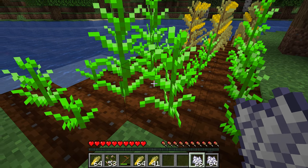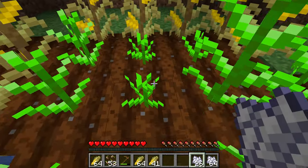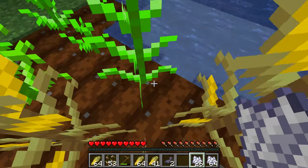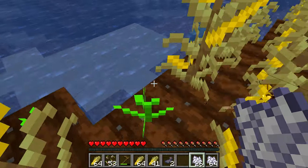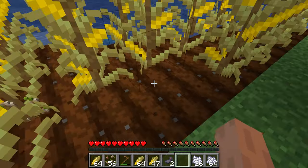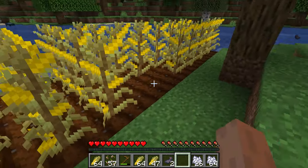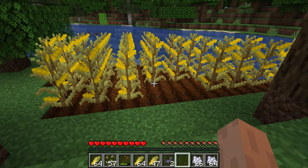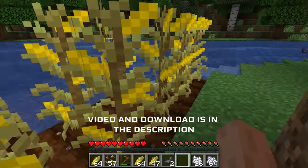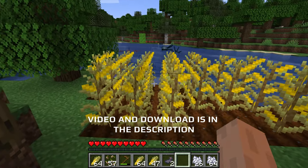Another thing I added was bone meal — if we right click on any plant it will kind of grow the plant up. It's random: if you click on it, it will randomly choose a stage for it, and you can adjust the rarity for the crops to grow up for what stage. So that's basically what it does. Break it and it will drop some seeds using the loot table covered in the single plant tutorial. I'll leave that link in the description as I covered pretty much all the settings needed, so it's easier to send you over to that video.